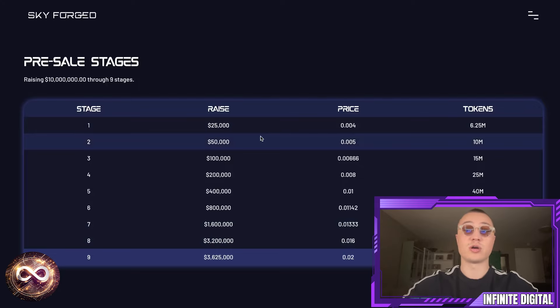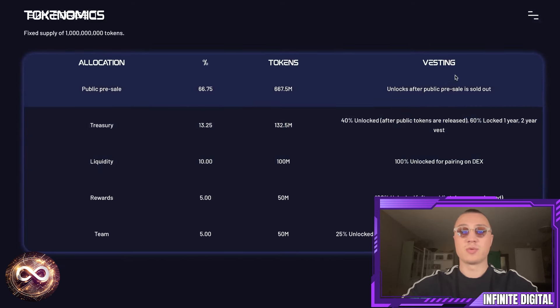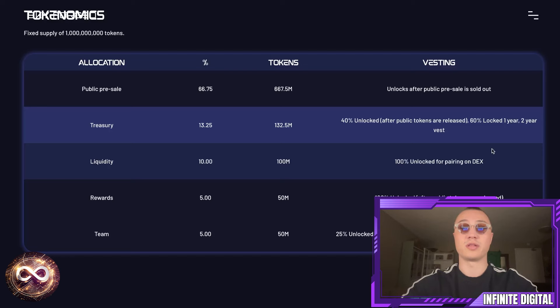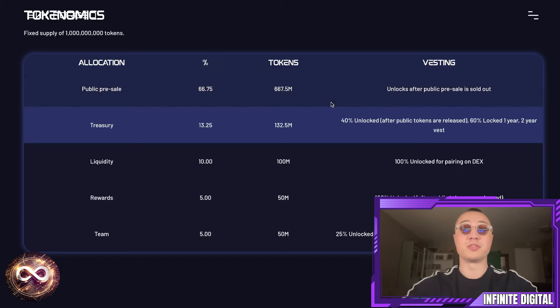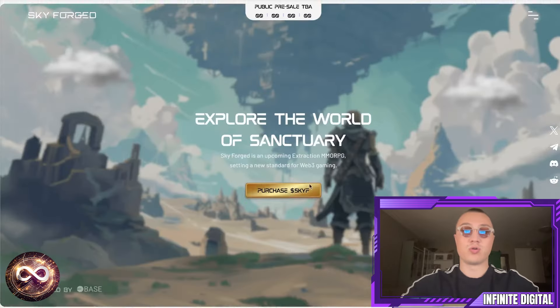This is the whole tokenomics — keep that in mind when coming into this project. When it comes to the vesting period: the public presale unlocks after the presale is sold out; treasury has 40% unlocked with one to two years of vesting; liquidity is 100% unlocked for pairing on decentralized exchanges; and rewards are 100% unlocked. Public presale tokens are locked until the presale is sold out to ensure everyone gets a fair chance to enter the project.